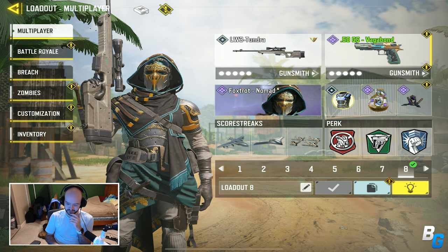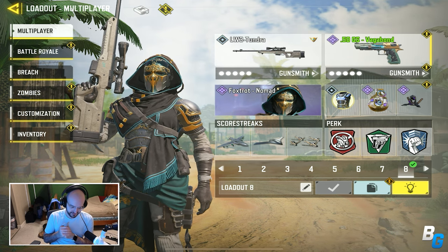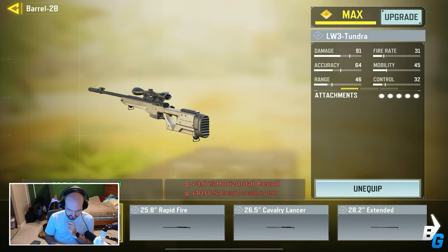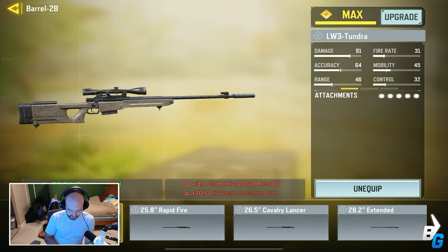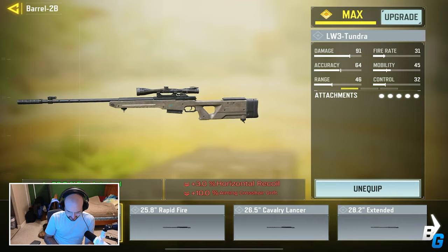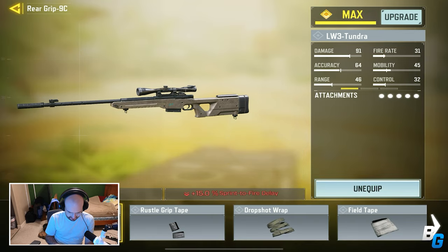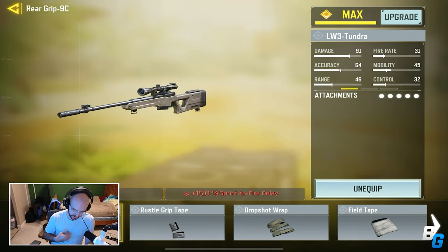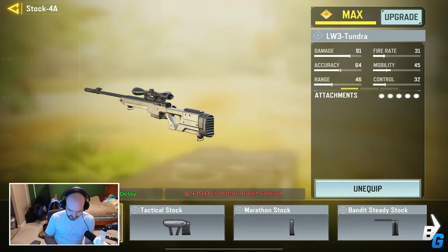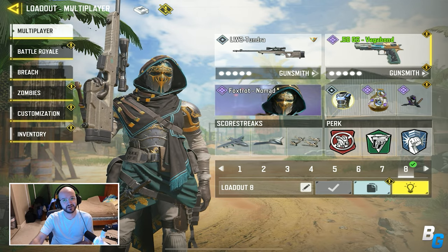Hey guys, welcome back with another mobile video. Today I'm gonna be having some fun with the LW3 Tundra playing some 10v10. I changed this build just a little bit — changed the barrel to the Hammer Forge to get the most fire rate, which I think is definitely worth it. I also changed the sprint-to-fire for something a little better for myself. Anyway, hope you guys enjoy!